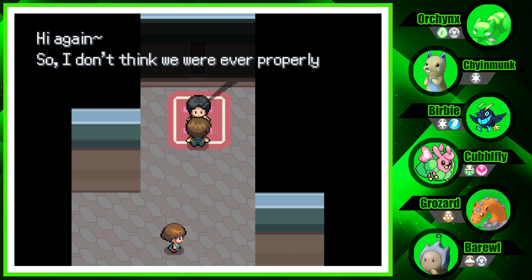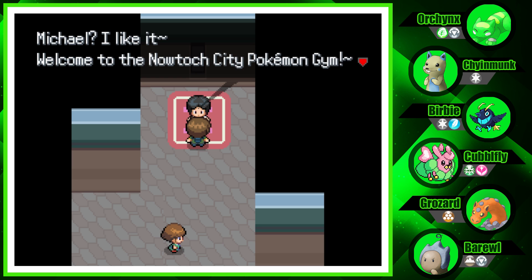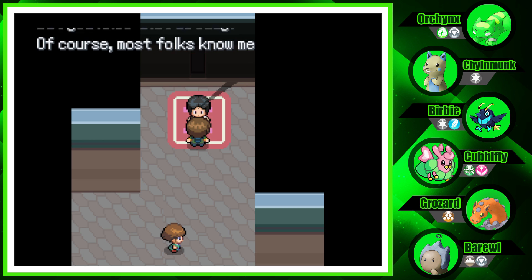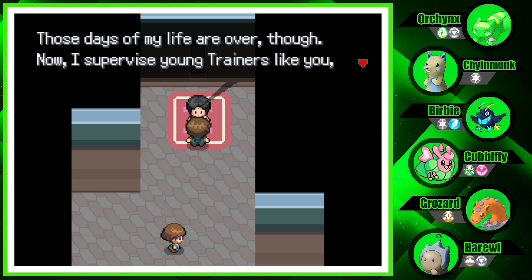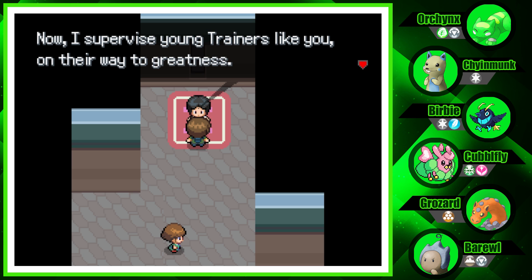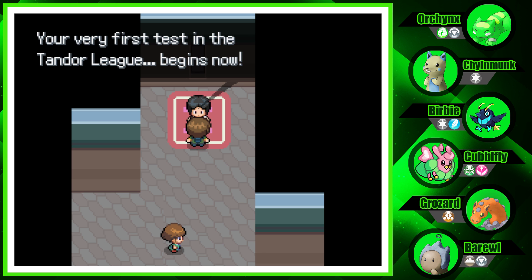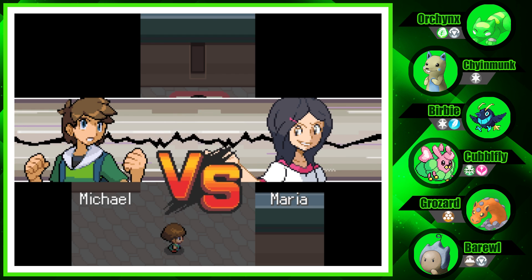The gym leader introduces herself — Maria, the Normal type specialist. 'Well you know that already. Most folks know me as Maria, the champion of Tandor. Those days of my life are over though. Now I supervise young trainers like you on their ways to greatness. It's a long difficult battle all the way to champion. You got what it takes? Your very first test in the Tandor League begins now!'